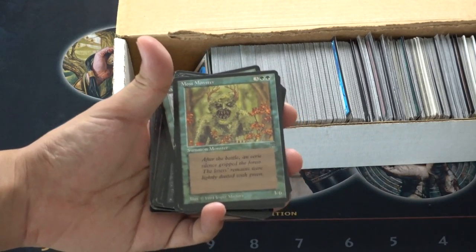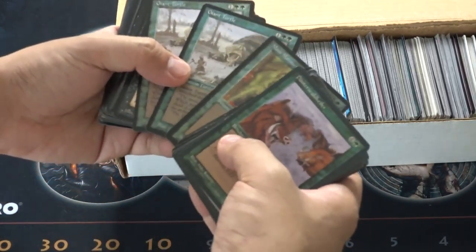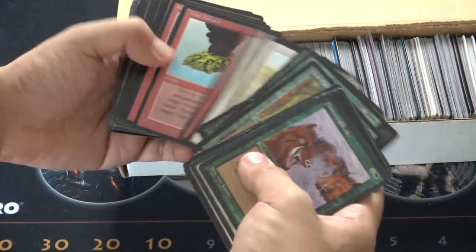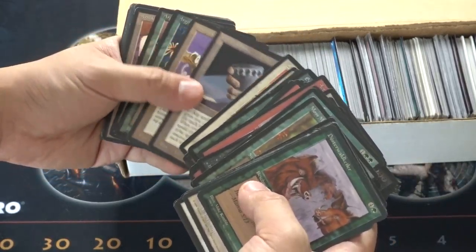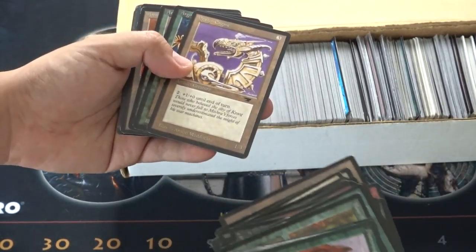This is what we used to play with. This used to be considered very good, as was Panther Warrior. Volcanic pack, or is it chalice, dragon engine... and then we get to Homelands.